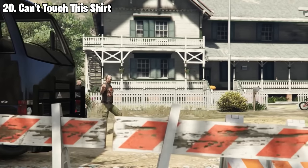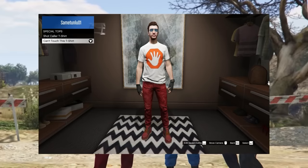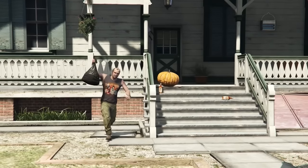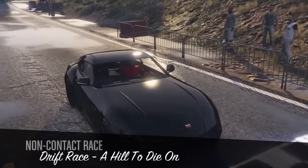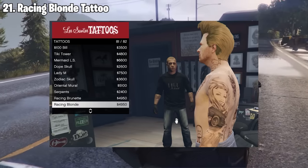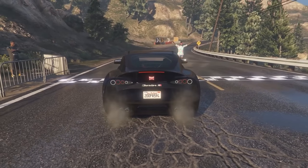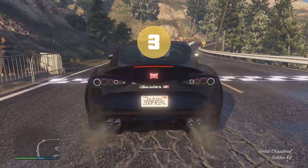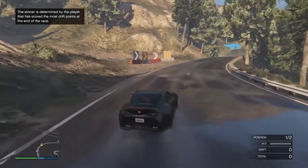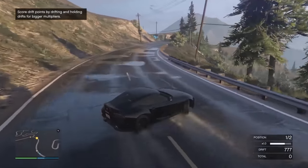This next one's for all of the heisters out there — it's the Can't Touch This shirt. Pretty straightforward: all you have to do is take no damage at all during a heist finale, but anyone who's played a heist finale knows that's easier said than done. Next is the Racing Blonde Tattoo. To get this one, you need to set a world record in any Rockstar-created race. If you've ever looked at the world records for a lot of these races, you'd know people have cheated or used mods to get like a one-second lap time, so getting this is a lot easier said than done.